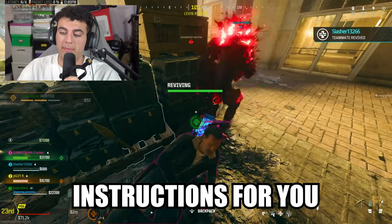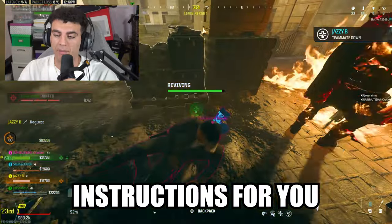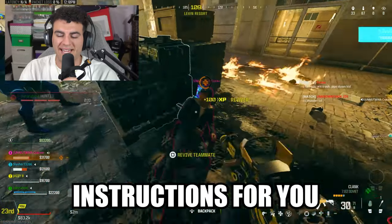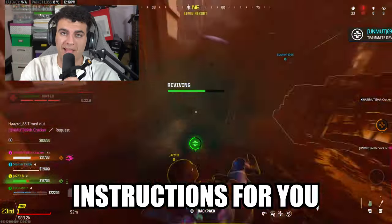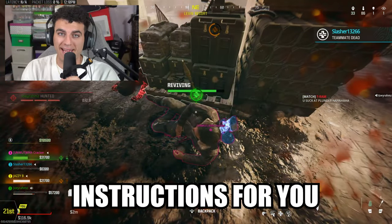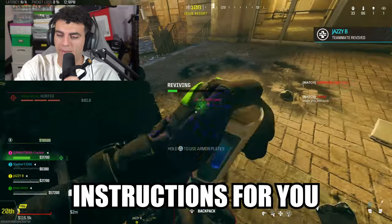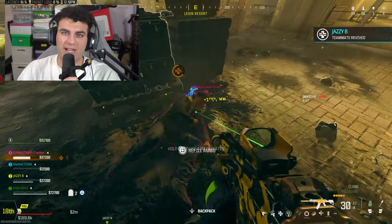They're going to keep on downing themselves every single time, and you're going to keep on reviving them with a double XP token equipped. You're going to get 200 XP every single time you revive them, which means you're going to be getting around 600 XP every 10 to 15 seconds, and you're going to do this for the entire game. As you can see, I'm racking up my weapon level and my rank, and you get battle pass XP as well — it's actually OP. All those XP stats I showed you at the start are from this game you're seeing right now. The more friends you can get from my Discord, the more XP you're going to get.